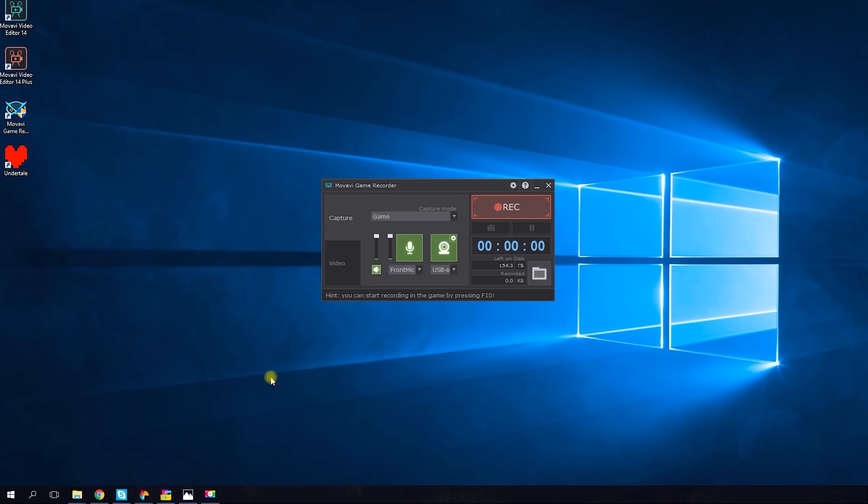Launch Movavi Game Recorder. As you open the program, you'll see a small interface with two options — Capture and Video. In the Capture window, you can choose what you're going to capture: Game or Desktop. Before capturing the game, make sure you've chosen the Game option. You can also choose your microphone and webcam in the same window.